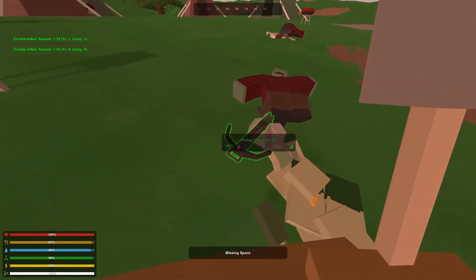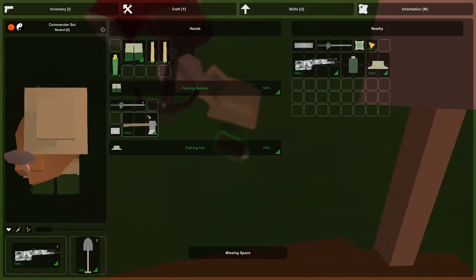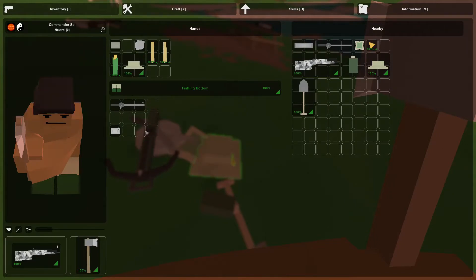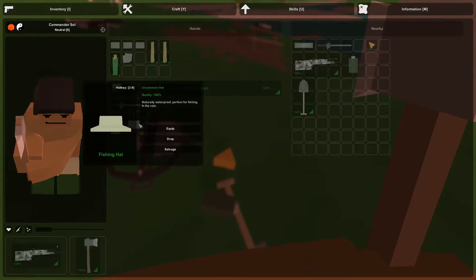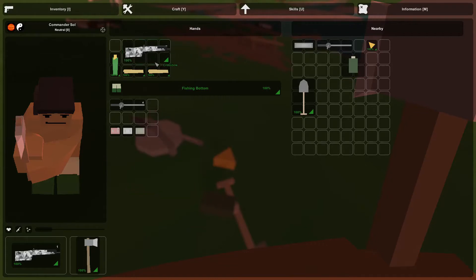Oh, another crossbow — can't pick it up. That's a lot of stuff I definitely want. I don't want to be using a shovel. I'll salvage that, craft a rag, salvage that, craft more rags. Pick up that, pick up that, salvage, salvage. And now we can make some bandages and, better yet, dressings — which are improved bandages. It's going to be night time soon. Let's rotate these around a bit so we've got some more space for a crossbow, which we can strip to get the arrow.